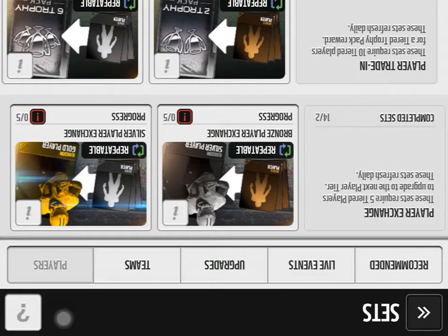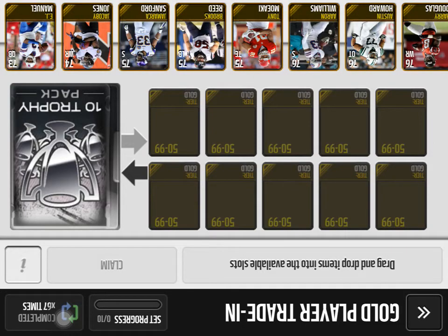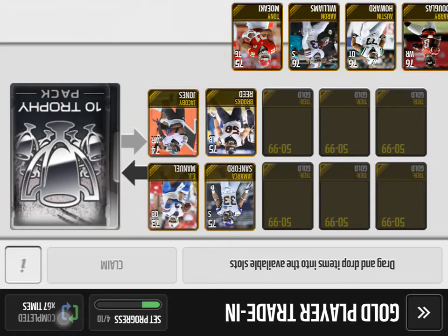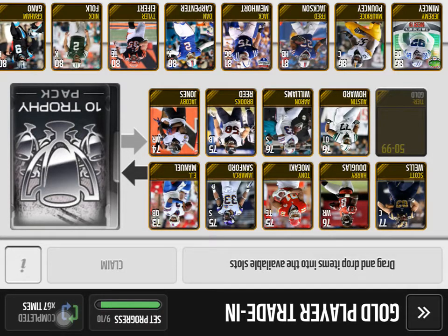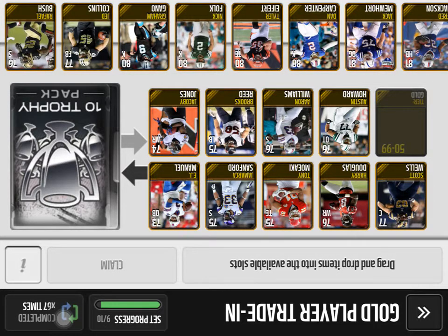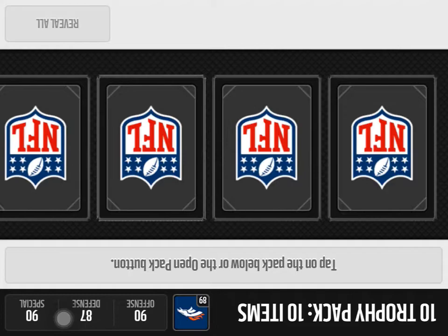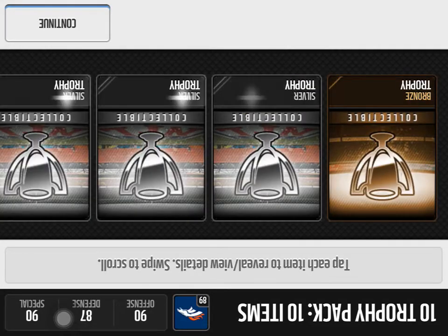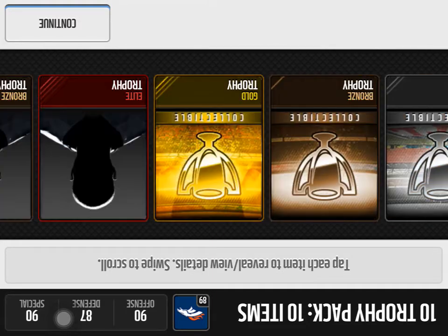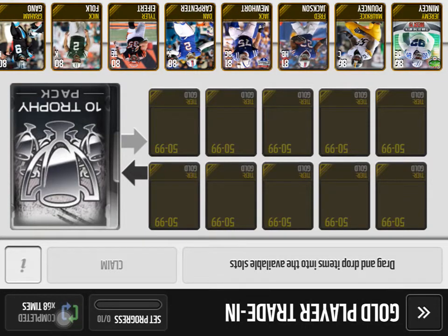Just stick around while I enter these in. I actually got more 80-and-ups than I thought. Let me see if I'll be able to do two sets — I'll have to use all my 80s. Let's see if we get some golds and an elite; I might be able to do a Team of the Week. Off to a bad start — this is a horrible pack. Even though it has two golds and an elite, still not good — anytime you have bronze in one of these, you know it can't be good.